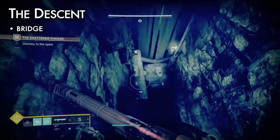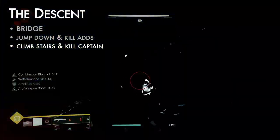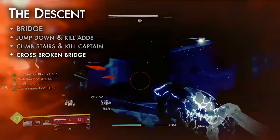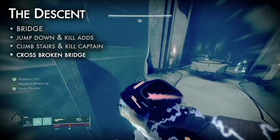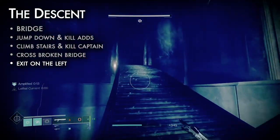The Descent is a series of halls before the next encounter. Jump down, kill ads, and climb the stairs. At the top, kill the Yellow Bar Taken Captain to open the door. Cross the Broken Bridge by killing snipers and using the side ledges — don't underestimate the damage these enemies can put out. Climb the left side stairs at the end to proceed.